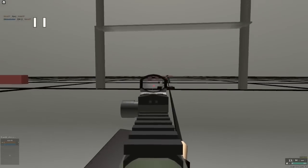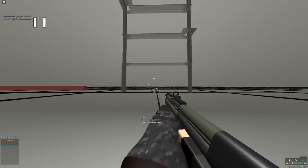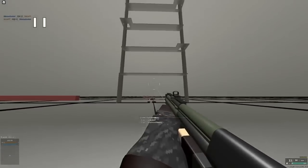Aiming center of mass with a shotgun is actually better than aiming for the head. Headshot multis on shotguns aren't that good, and chances are due to spread, you're going to hit more pellets with a bigger hitbox than you are with a smaller one.